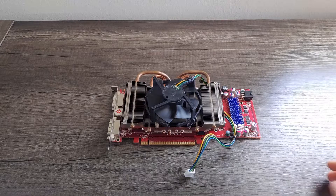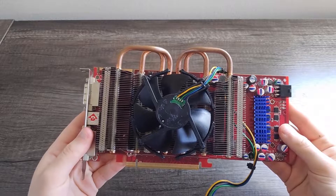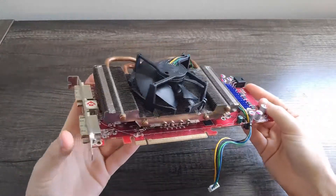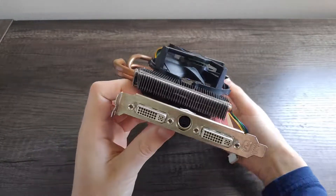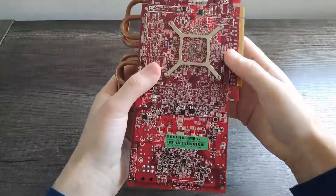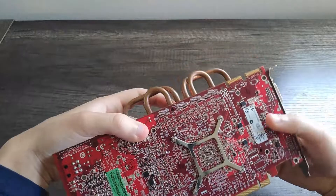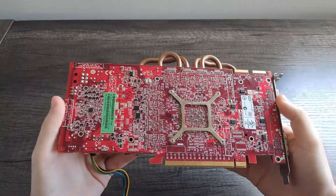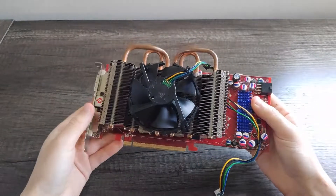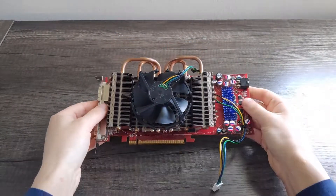With history out of the way, let's take a look around the card itself. I purchased this HD4850 for $15 online, and it originally came with an aftermarket Zalman cooler, which I put on my Radeon X1900XTX. As a result, this card didn't have a cooler until I put this frankencooler on it. The heatsink is from a broken HD5850 I had lying around, and the fan came from a broken Intel stock cooler. It's a pretty janky solution, but it gets the job done, as the GPU hardly gets above 60 degrees under full load.